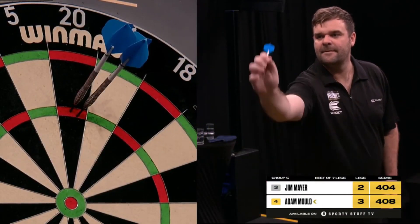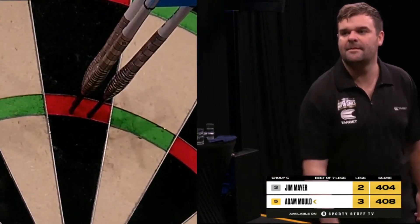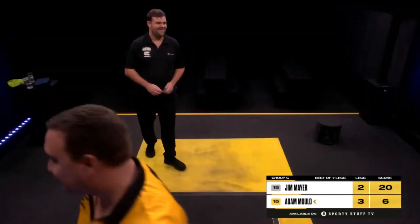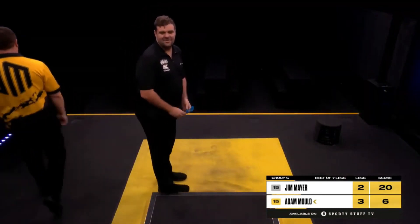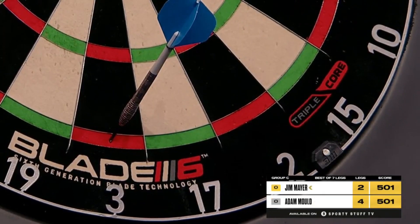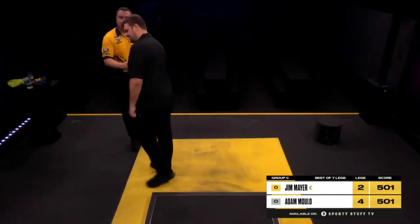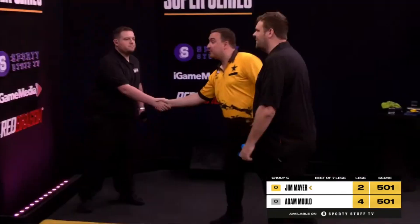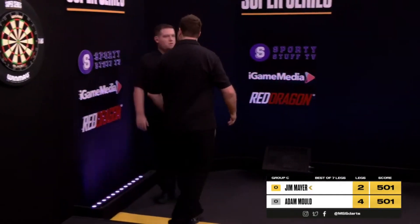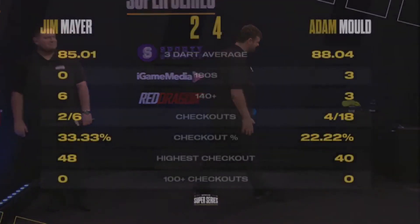That first dart pitch is there. Only one thing happens — 180! Not really close to the Double 13, but leaving himself 20 is much better than leaving 13. Game shot on the match — that doesn't matter. Adam Mould! Adam Mould is a 4-2 victor against Jim Meyer. And that means Meyer is in the mire as far as qualification is concerned. Adam Mould a 4-2 victor then against the Luxor Borgian.